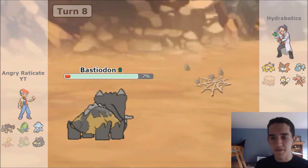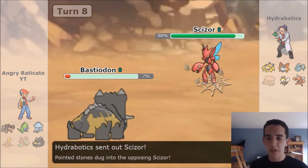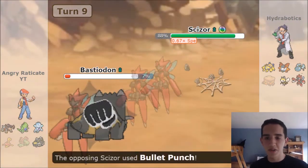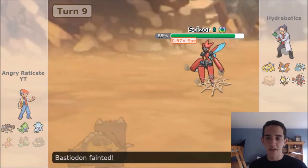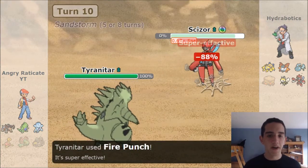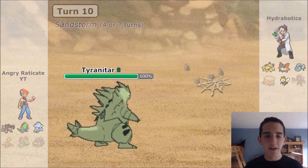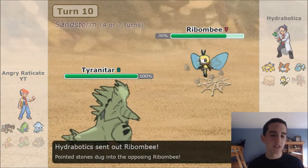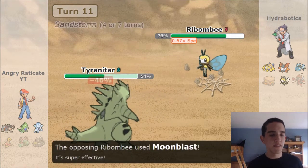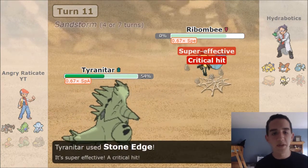Cradily doesn't have very good matchups in this fight — it loses to Galvantula probably, loses to Volcarona, loses to Scizor, loses to Scolipede probably. So it doesn't have that many good matchups. Tyranitar comes in against Scizor — he probably didn't expect that Fire Punch. This is why I love Fire Punch. Tyranitar has so many different options: it can run special, mixed, physical, setup, and defensive ones. So Fire Punch obviously comes in handy in this fight.